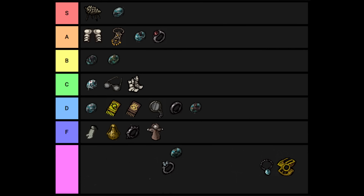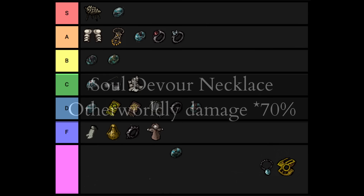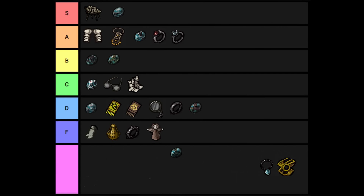The Soul Devour Necklace reduces incoming magic damage by 30%. This is really good, but only important for about two fights and does nothing the rest of the time. Most of the time it's the same as an empty slot, but it has a decent effect the rest of the time, so it's C tier.